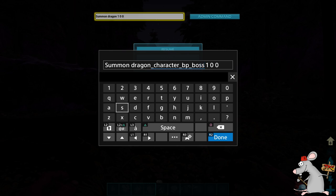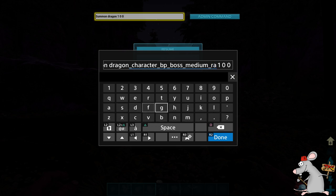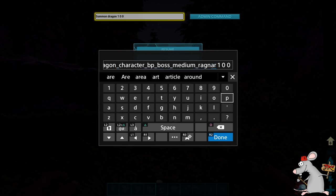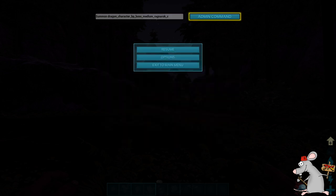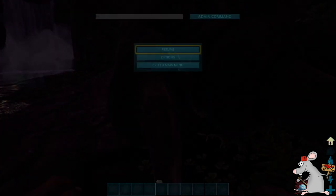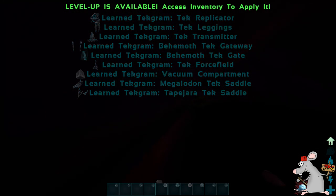We've moved on to Ragnarok now. I wanted to show you guys how to see if there was a way to kill the bosses without going to the arena — maybe you just want to spawn the bosses in. Unfortunately, it doesn't work. I spawned in the dragon boss and the manticore boss separately, and while you do unlock the tech engrams associated with both of them this way, it doesn't give you the sword or the shield engrams. So you do have to go to the arena to unlock them.